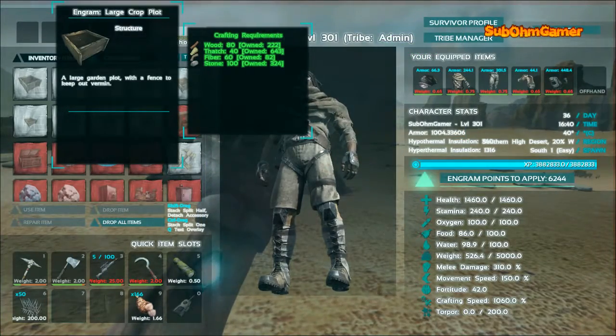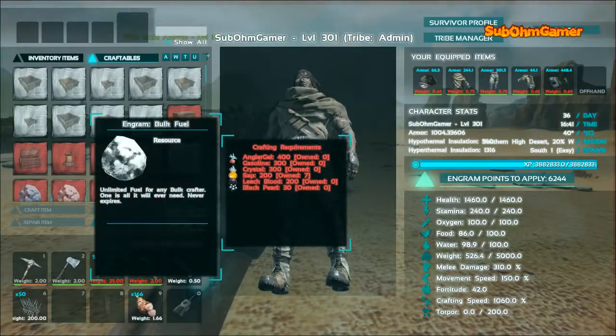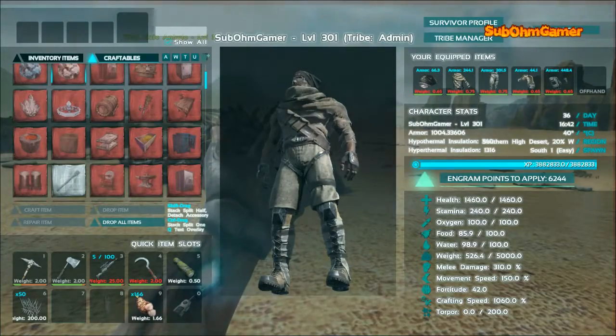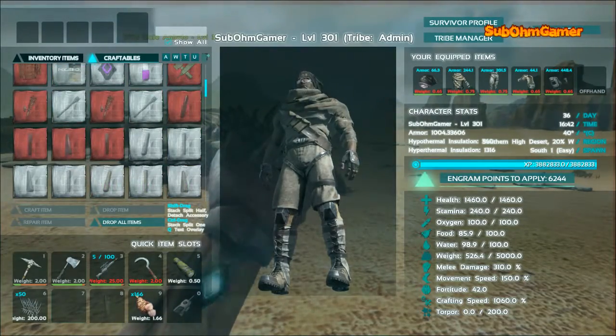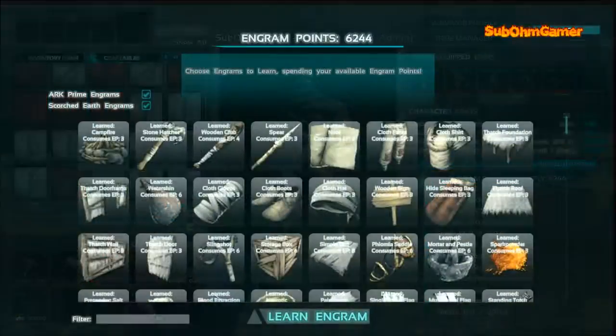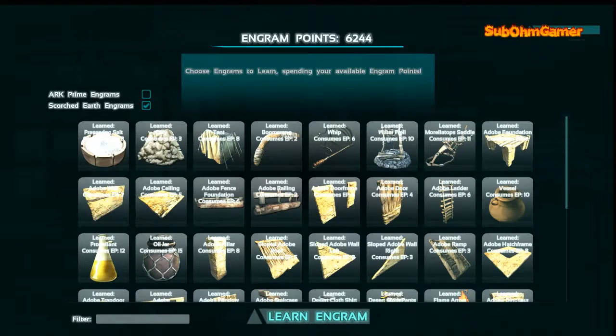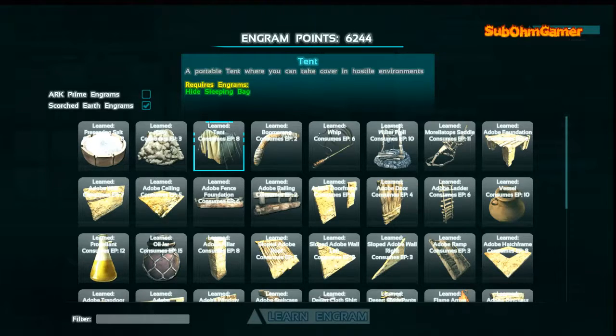Also we have got Grow Your Own Resources - that's another one - and Bolt Crafters, so we have got the bulk fuel fabricator and whatnot. So if we go over to the engrams, we can see our prime engrams - that's all your normal ones. If you take that off, here is all the new Scorched Earth stuff. Tent - definitely recommend getting a tent as soon as you can.